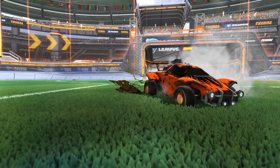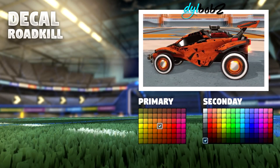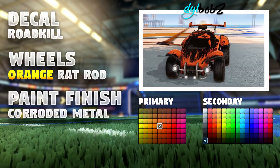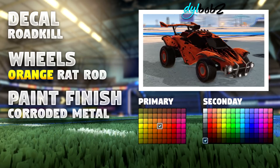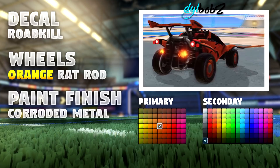Now, this car strikes fear into its opponents. To achieve this menacing look, you're going to need octane roadkill, orange rat rod, and corroded metal paint finish, which comes to a grand total of 0.5 keys. The octane roadkill you can pick up for another rare decal — it's practically free.